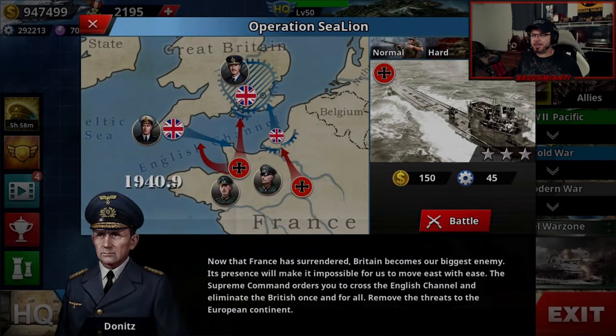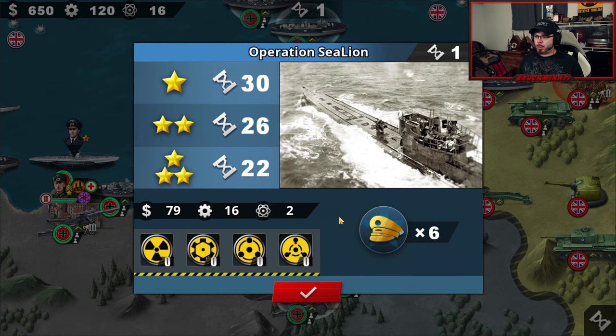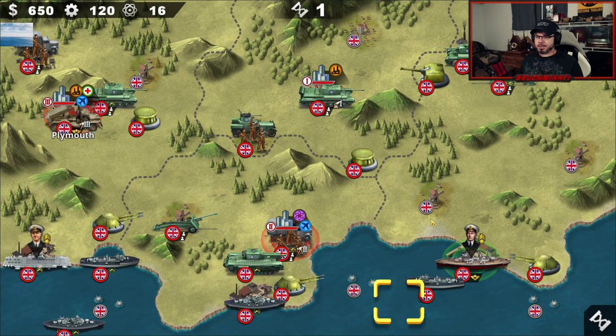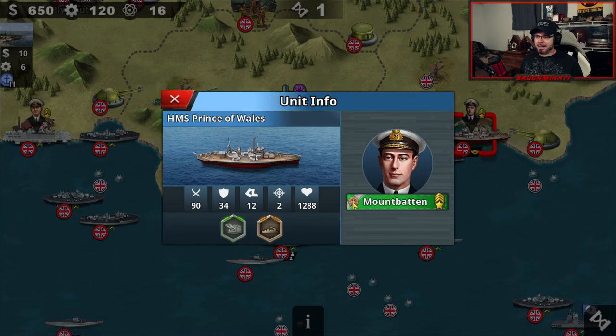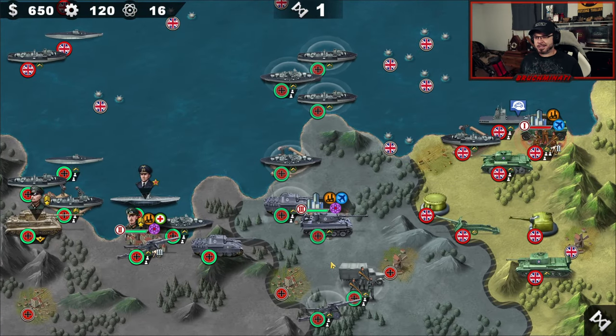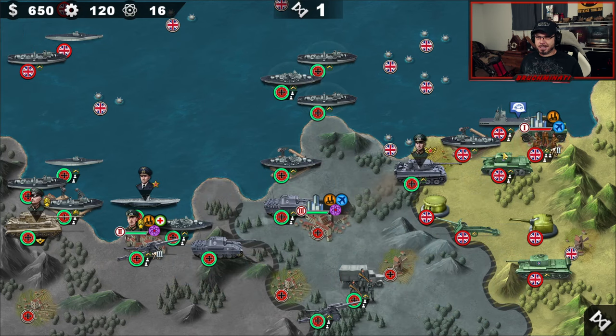Yo, what is up bros, back with another challenge mission. Up next: Operation Sea Lion, 22 rounds for the three-star. Six generals — doesn't look too bad, except maybe Mount Batten on the Prince of Wales elite unit might be a pain. We'll just spam a bunch of subs. Monstein, why don't you take care of the Dunkirk boys.